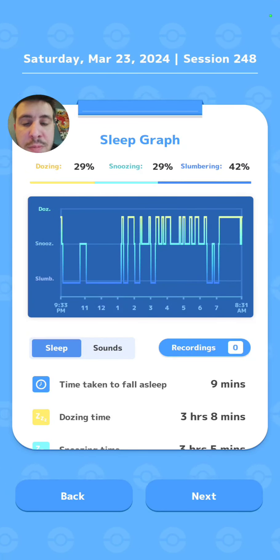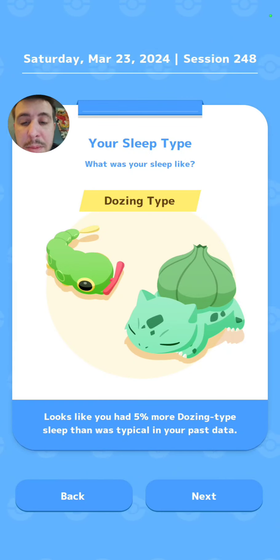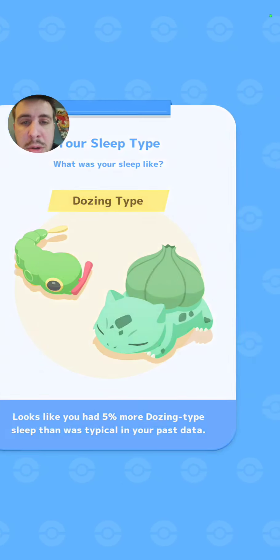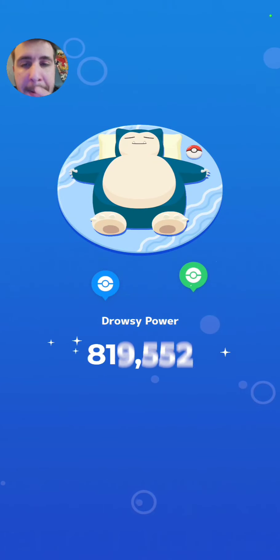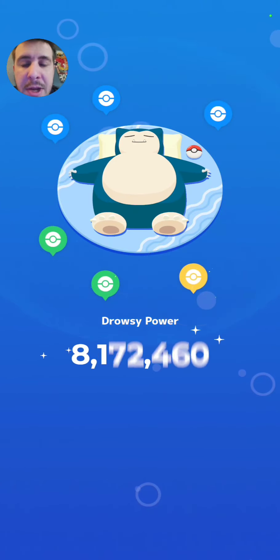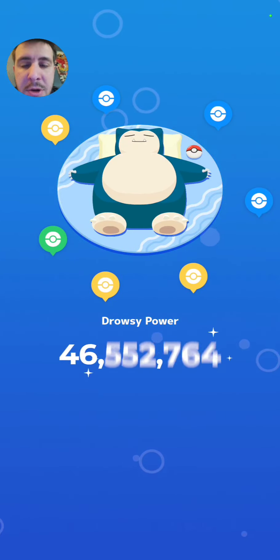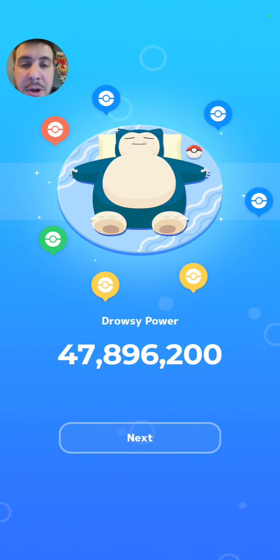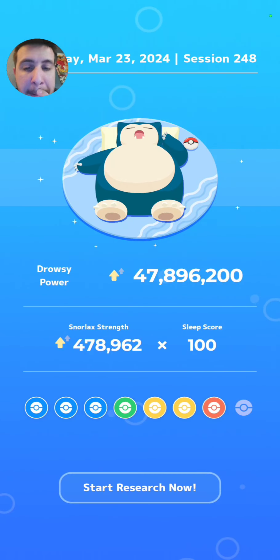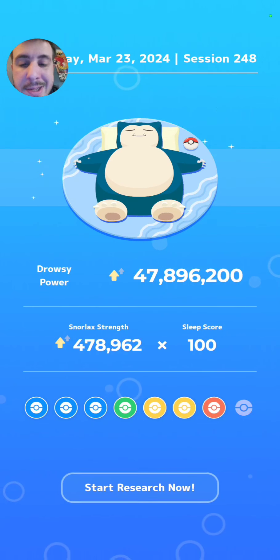I'm going to assume probably another slumbering type — oh, we actually got dozing type! So we got the dozing type. How much drowsy power are we going to get? Because I know it's probably not going to be too much from yesterday — so 47 million. We do have an Atop Belly sleeper. Still don't have all eight Pokemon spawning in, only got seven.